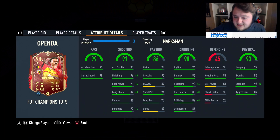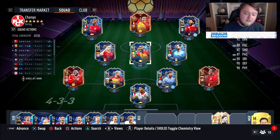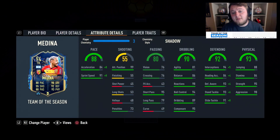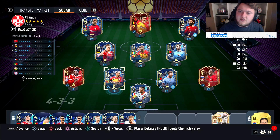Applying Marksman: he goes up to 99 finishing, 95 shot power, 90 long shots, 96 penalties. Most importantly the dribbling gets a big boost - reactions up to 94, 96 ball control and 97 dribbling - what an upgrade. He goes up to 99 strength as well. We're going to be playing him in the 4-1-2-2-1 narrow up front alongside Salah and DRB. He's not too hard to link, especially with the other Ligue 1 Team of the Seasons.